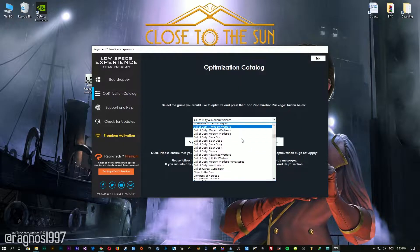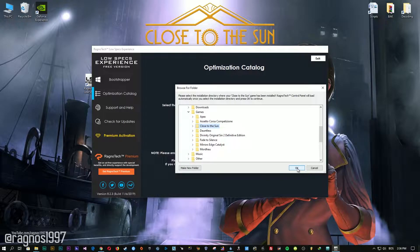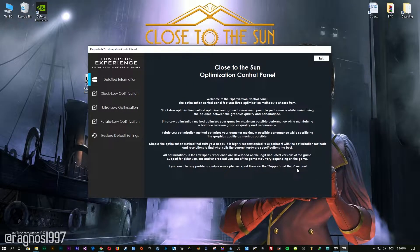From this drop-down menu select Close to the Sun and press Load Optimization Package. Once this window pops up, simply select the destination folder where your game has been installed, and then press OK and the optimization control panel will pop up.